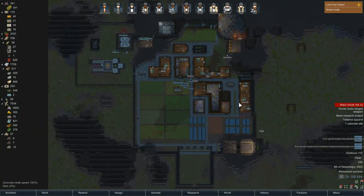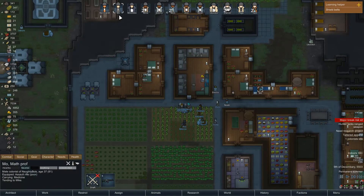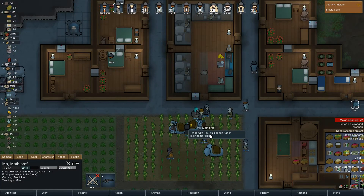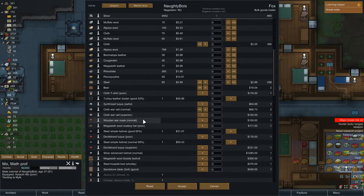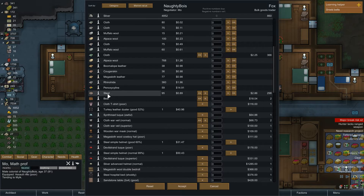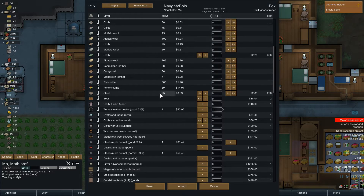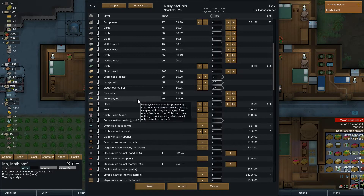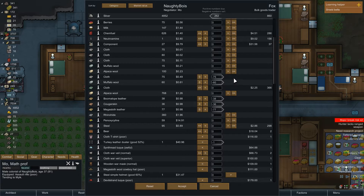In a strange turn of events, we've had two bulk goods traders arrive simultaneously — one from the people we called, and another natural one that just sort of arrived. Now let's hope that at least one of these people has some uranium. Show me the Moe money. I'm not seeing any uranium. Let me just make triple sure. We can also ditch that turkey leather duster. I ain't seeing nothing.